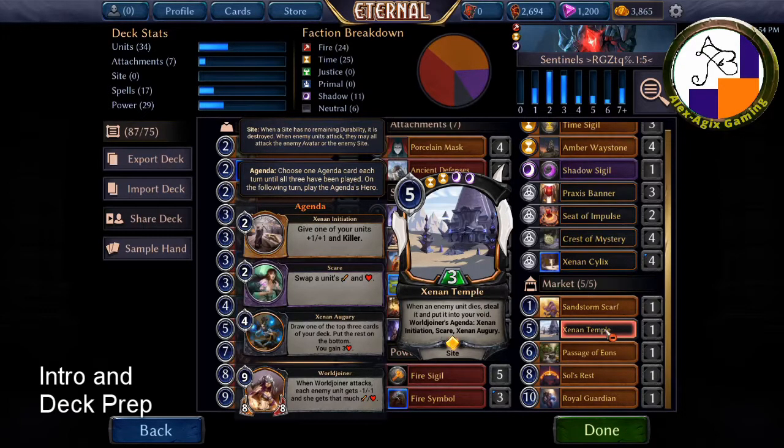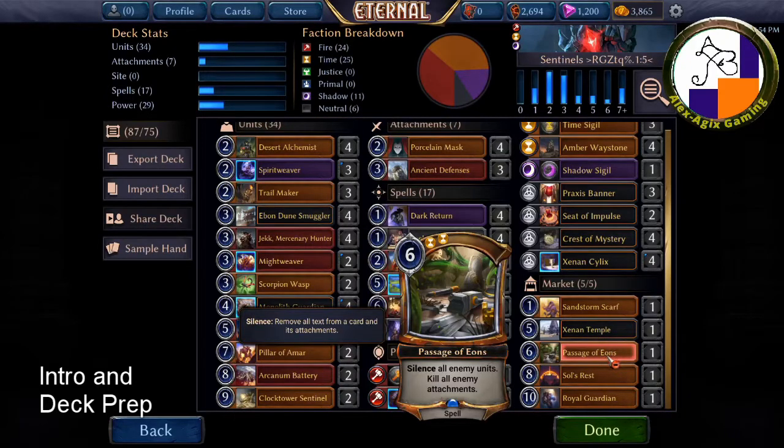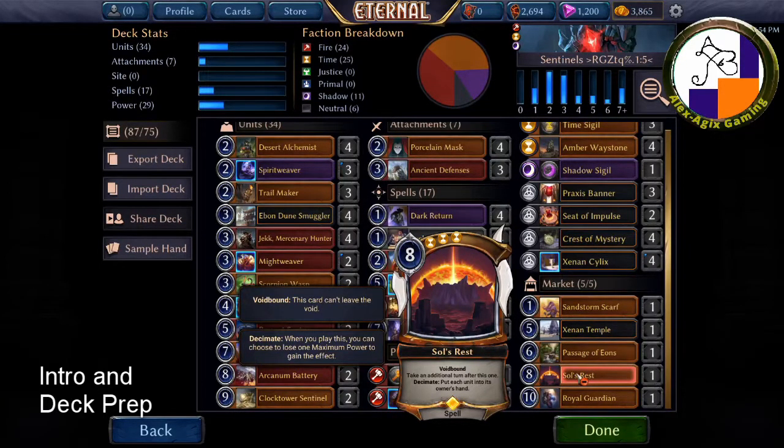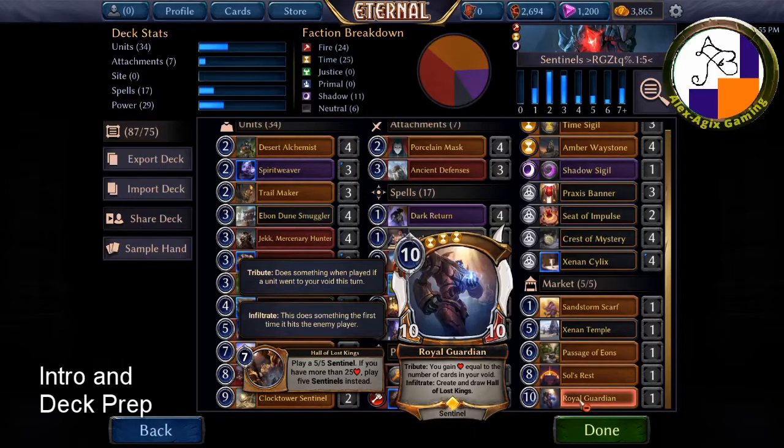The market also has a card that increases toughness of your creatures with killer and extra card draw. Passage of Eons I've been using less recently because it's expensive, though in some situations it's very effective, and it works with Arcanum Battery. There's also Soul's Rest — take an additional turn, and all units return to each player's hand. Finally, the Royal Guard Guardian lets you gain life equal to the number of cards in your void, and infiltrate creates the Vault of the Lost Kings.